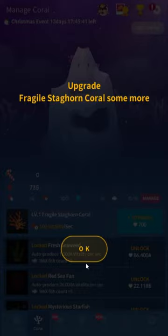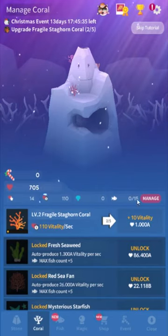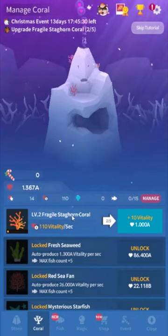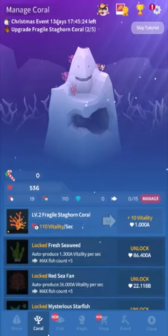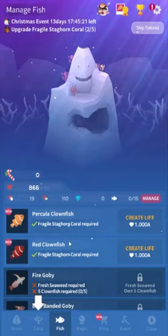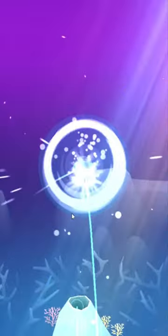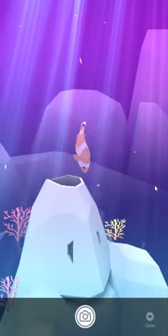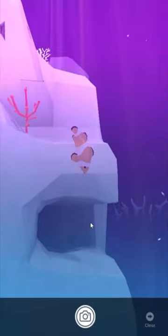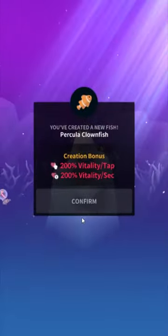We just unlocked our first coral. Coral generates vitality automatically — as you can see, it's generating 100, which is currently quite a lot because our Coralite, or stone, doesn't generate that much. Eventually we can buy a fish. Let's buy a Percula Clownfish. When you buy a fish, it doubles all the vitality you earn. The cost for fish keeps going up, and pretty much the goal of this game is just to make a really nice aquarium with lots of little fishies.